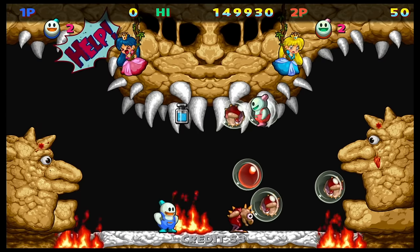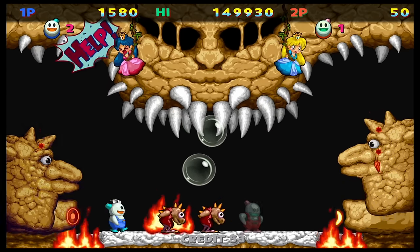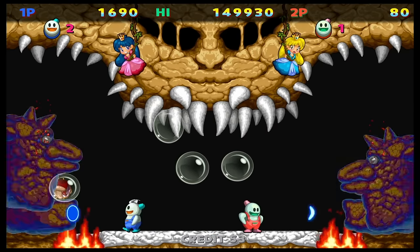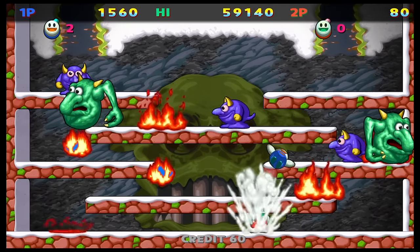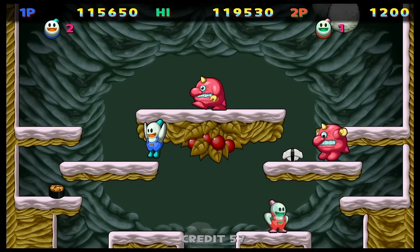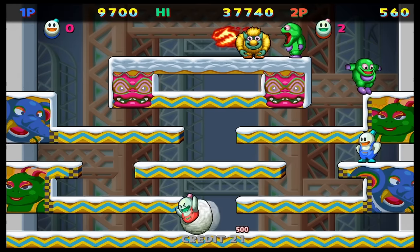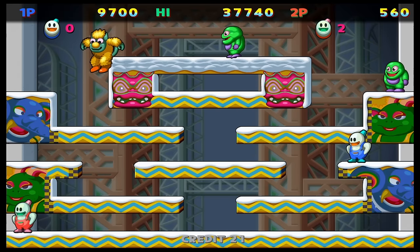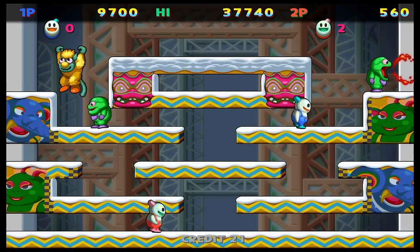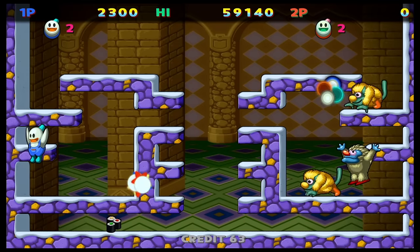Snow Bros. Special came out in 2022. It plays a lot like Bubble Bobble but instead of bubbles you're throwing snowballs. It takes a lot of inspiration from the arcade game — there are 100 levels and every 10 levels you fight a boss. It looks like a budget title and isn't the deepest co-op experience, but it can be a lot of fun for a quick pick-up-and-play session.